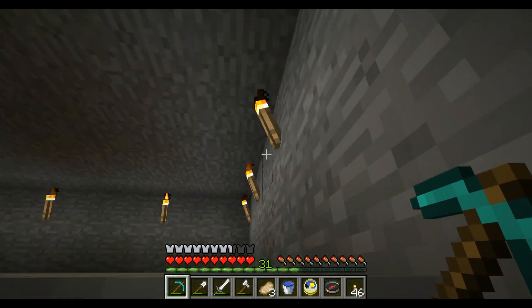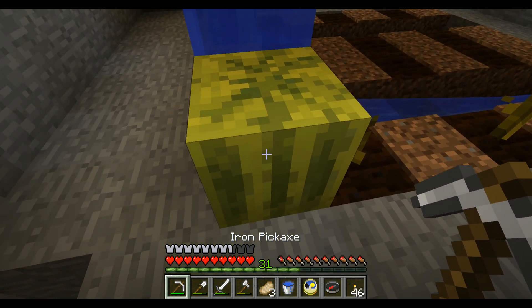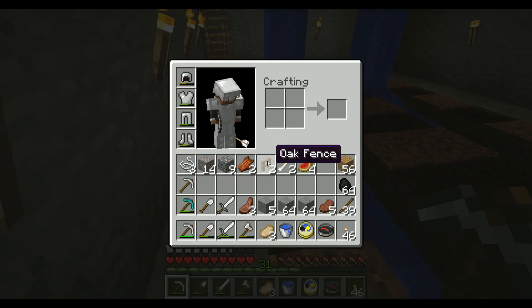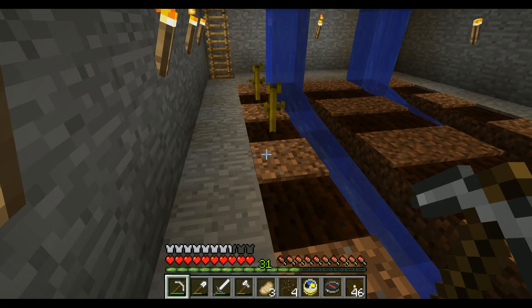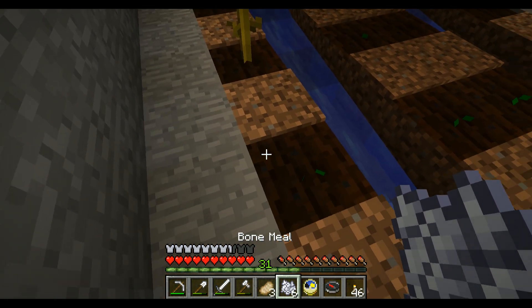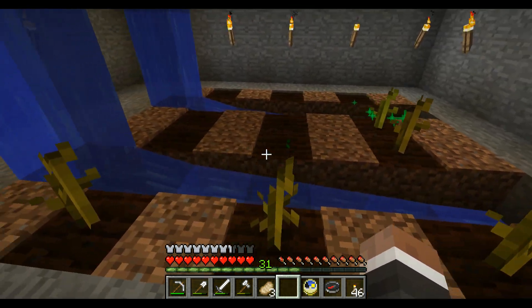Might have worked — maybe it will someday. This room is really nothing anymore. Well, look what we have here. I don't remember how to get melon seeds — there we go. We're gonna sacrifice all of the melons right away because we want more, and we do have some bones.